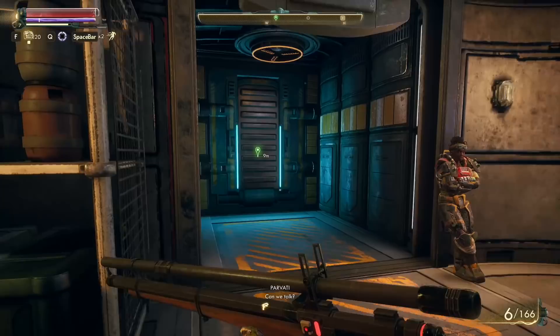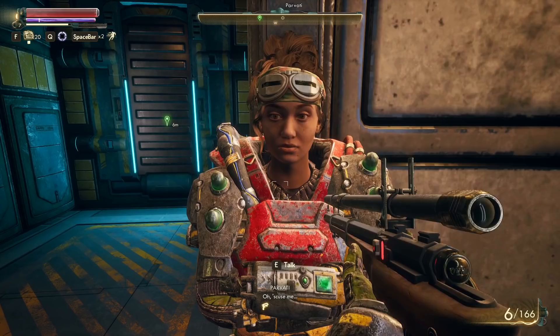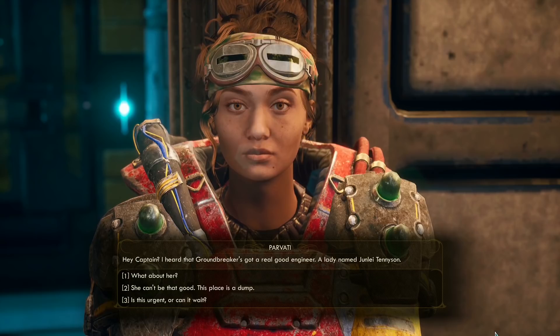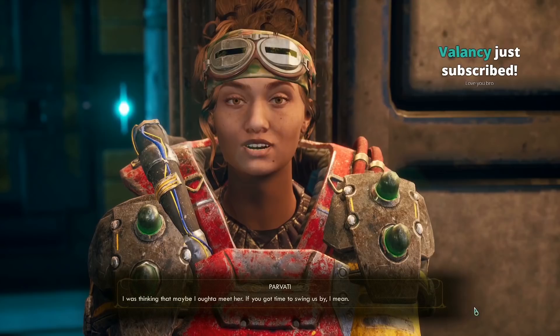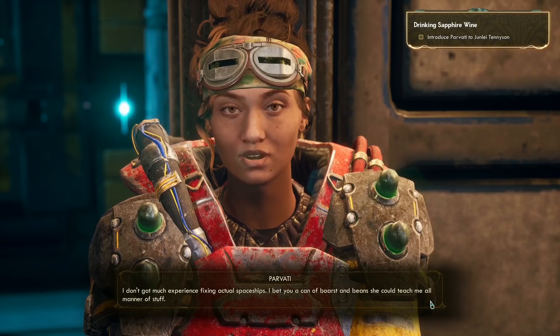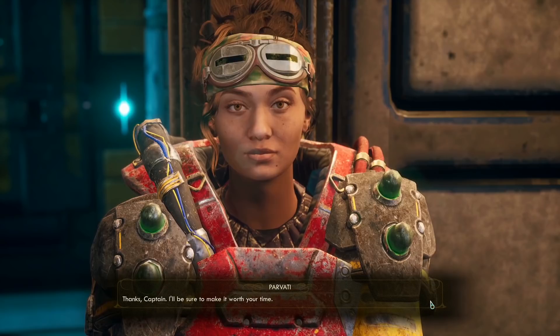We've arrived at the Groundbreaker. I heard the Groundbreaker's got a real good engineer — a lady named Junlei Tennyson. My companion was thinking maybe they ought to meet her if we've got time to swing by. They don't have much experience fixing actual spaceships, and Junlei could teach them all manner of stuff. We agreed to head over to her right now.